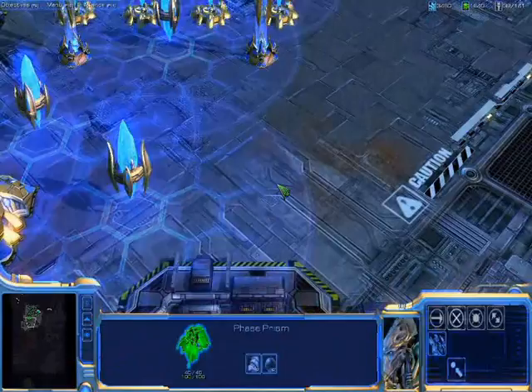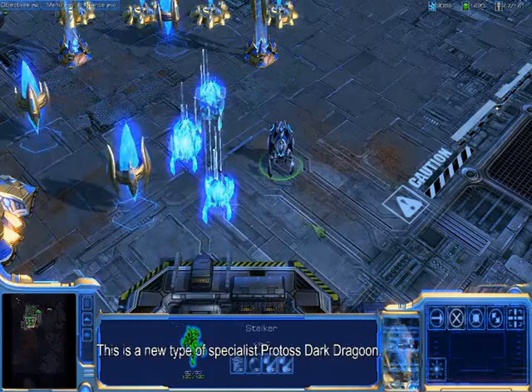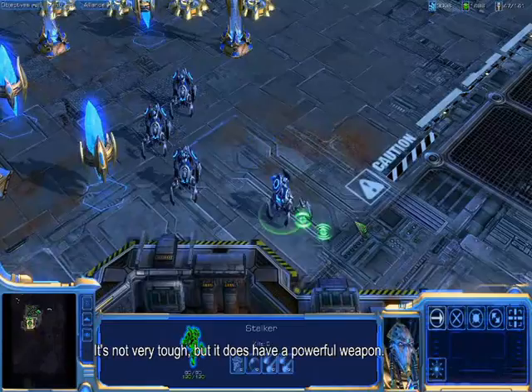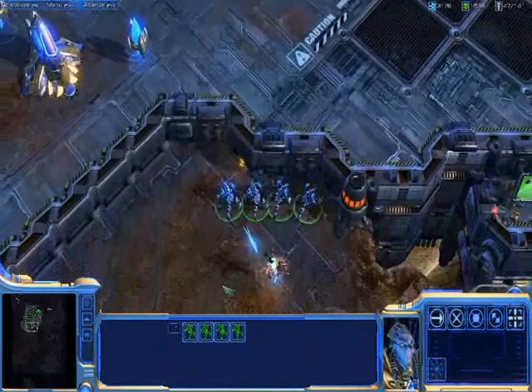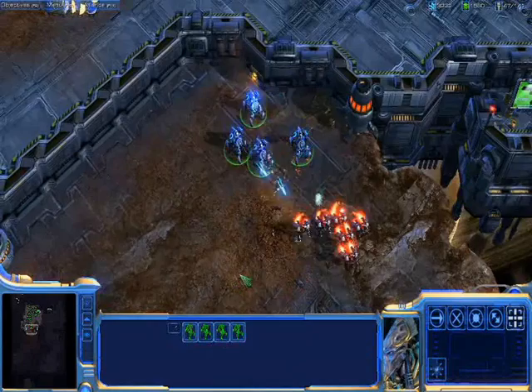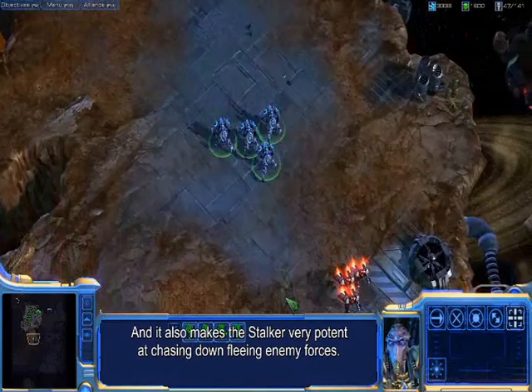In addition to a number of new units, the Protoss also have access to some new mechanics. Protoss can use warp-in to teleport units anywhere they want into pylon power. You can see here we've created some Stalkers. This is a new type of specialist Protoss Dark Dragoon. It's not very tough, but it does have a powerful weapon. In addition, it has a special blink ability that allows it to teleport a short distance anywhere it can see. This allows the Stalker to avoid certain types of obstacles, and it also makes the Stalker very potent at chasing down fleeing enemy forces.